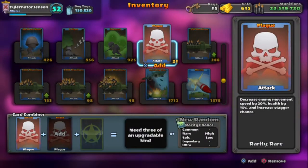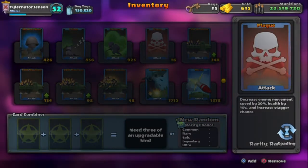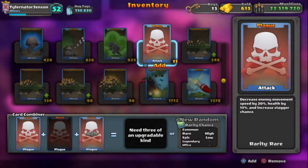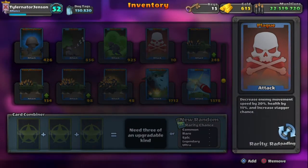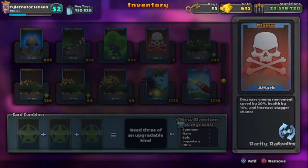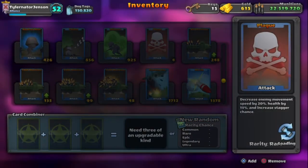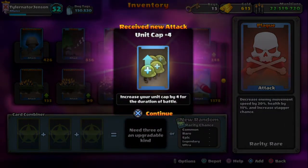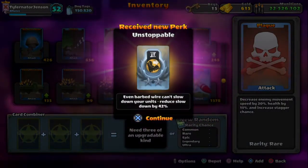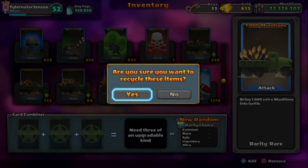First of all, Plague — that card. Not many people use it, so if you recycle it you have a good chance for a perk. I'm not getting it right now because I'm making a video — that's just my luck. But that's the first card you want to recycle. If you buy the 5k packs and you get Plague and you're not using it, recycle it for sure.